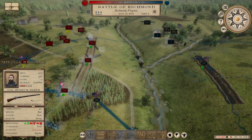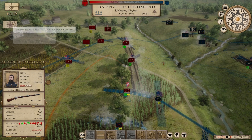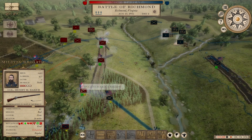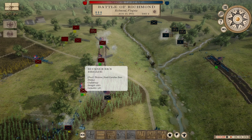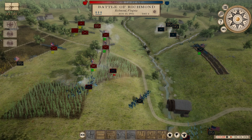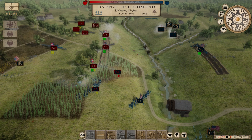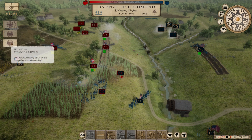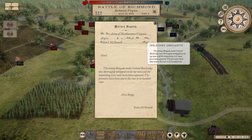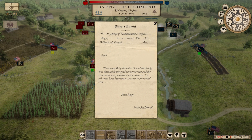Well, McDowell, you're going to get sacked, that's for sure. This is a disaster. An enemy brigade surrendered — yes! The enemy brigade surrendered. We captured a full enemy brigade of 2,600 men. Can I get them out of there? It says they surrendered, right? Enemy brigade under Colonel Burbridge was thoroughly whipped — 1,000 men have been captured. I've never forced an enemy to surrender before.